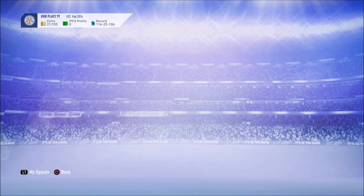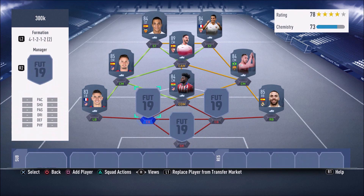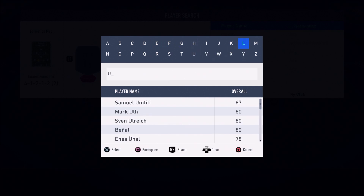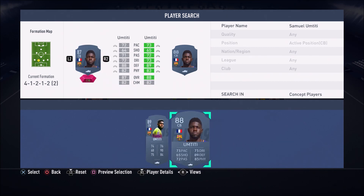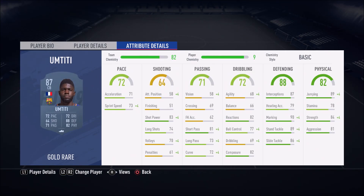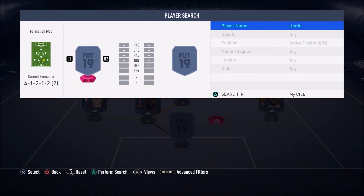This centre-back partnership is absolutely insane — nobody is getting past it. In the left centre back position we have Titi, who is an absolute tank in this game. Defensively he's a stud: 89 stand tackle, 86 slide tackle, 87 interceptions, 84 strength, 89 jumping. I could go on forever about this guy because he is absolutely insane.